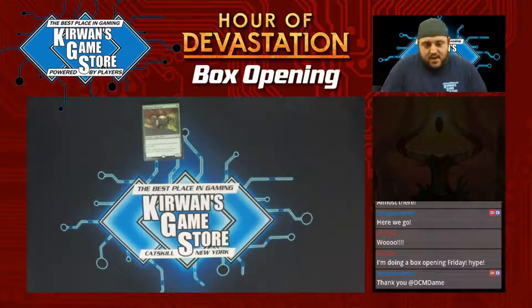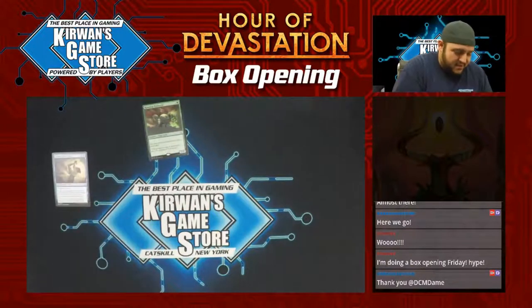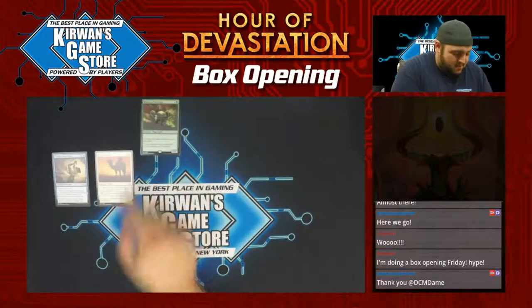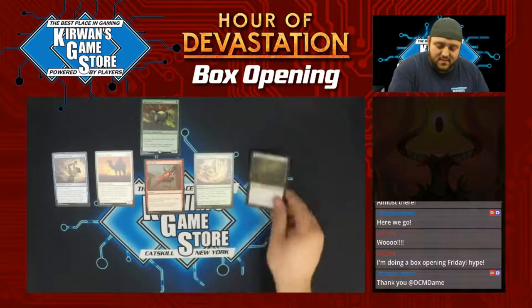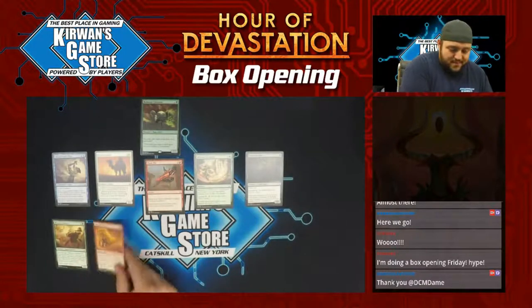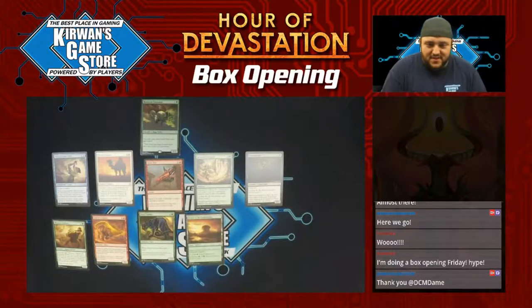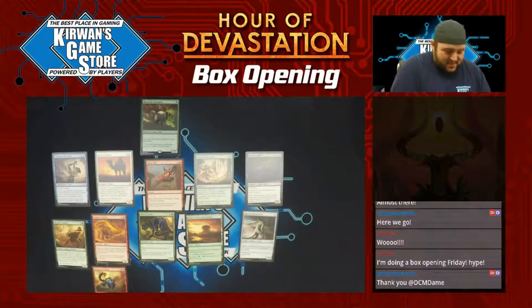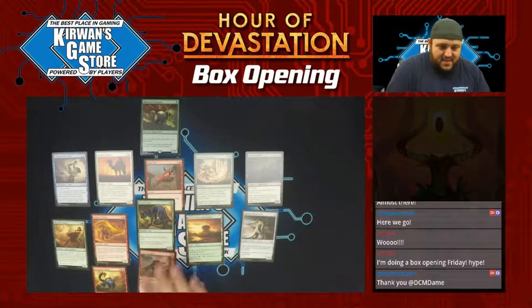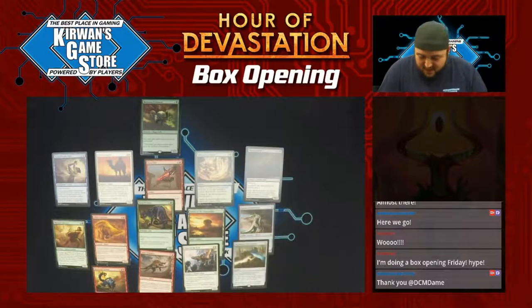Where's my invocation? Where's my invocation? Hopefully it's good. Unquenchable Thirst, Solitary Camel, Open Fire, Beneath the Sands, Moaning Wall, Ronas' Stalwart, Gilded Cerradon, Feral Prowler, Desert of the Indomitable, Graven Abomination, Manticore Eternal again, Sand Strangler, Vizier of the True, and Abandoned Sarcophagus.